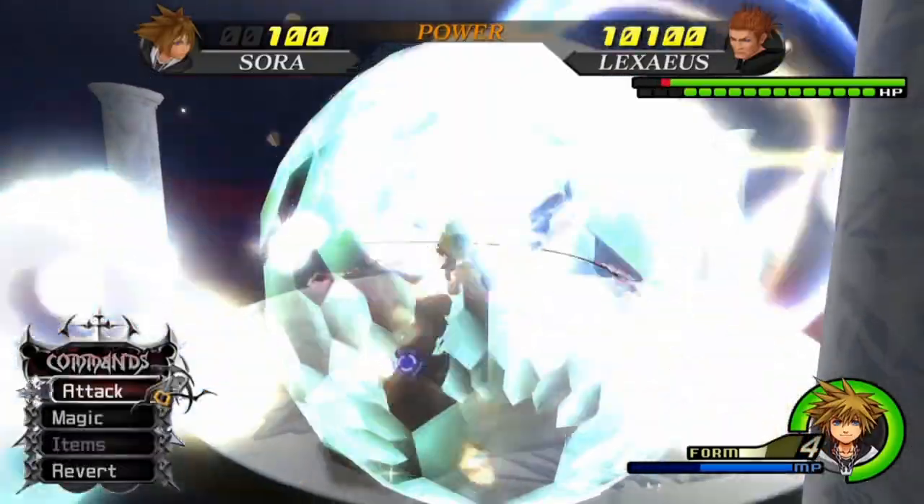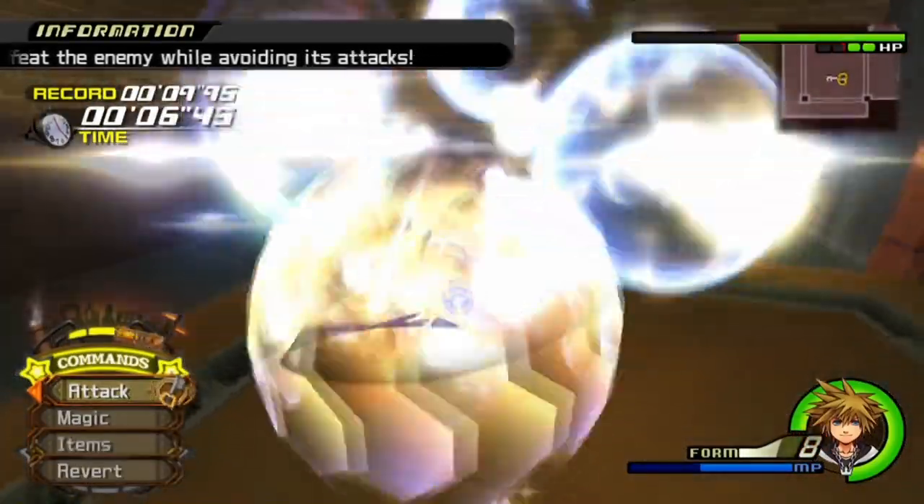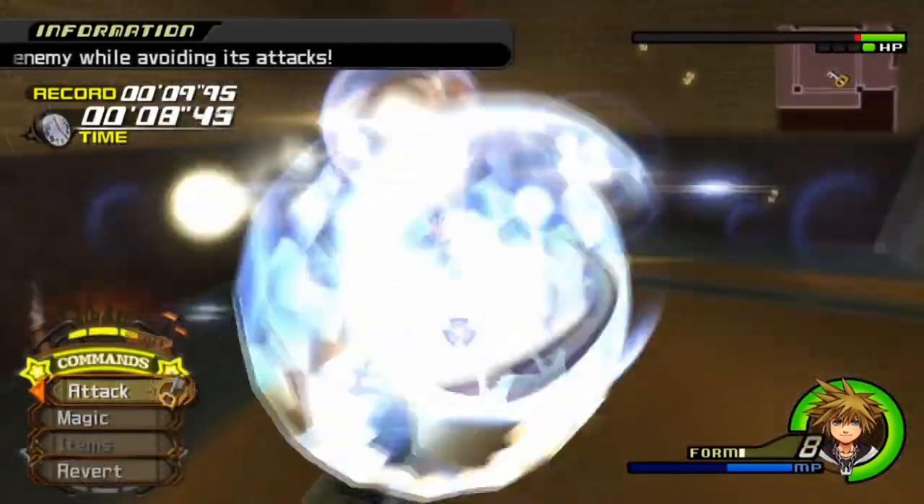By doing this, you can get extra splash damage that isn't normally possible from staying on the ground. As of this video, using this technique is the only way to beat Mushroom No. 7 on level 1 without stat boosts.